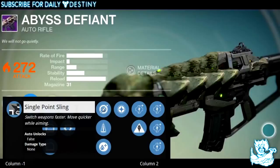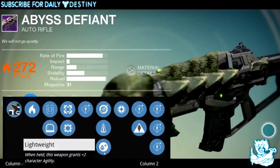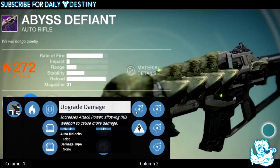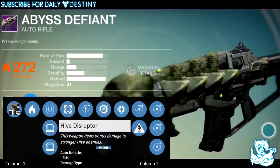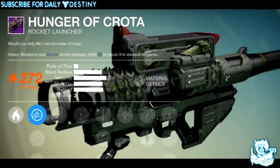Then we have Single Point Sling — switch weapons faster and aim quicker. We have Perfect Balance — extremely low recoil. Then Lightweight Windhound — grants plus two character agility. Then Lich Bane — projectiles have a chance to disorient Hive Wizards, which is crazy. And finally Hive Disruptor — the same concept as the Ogre Disruptor from the Vault of Glass — this weapon deals bonus damage to stronger Hive enemies.